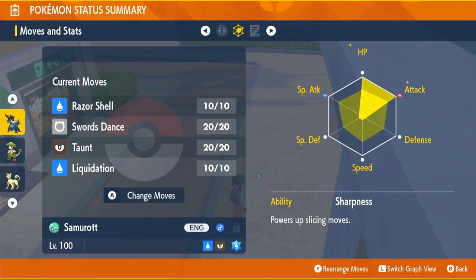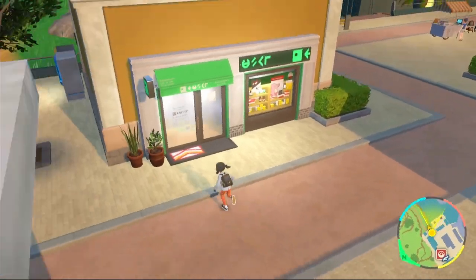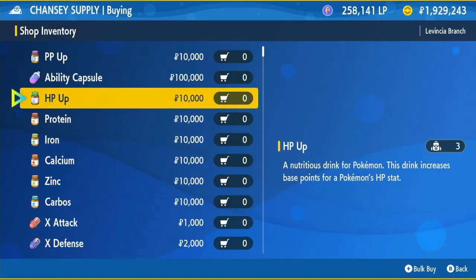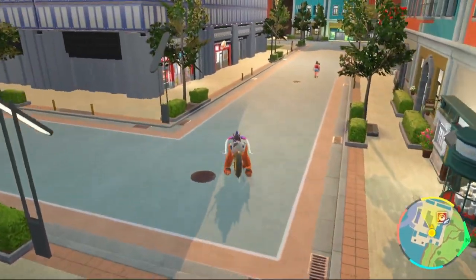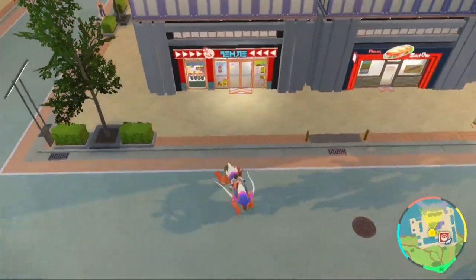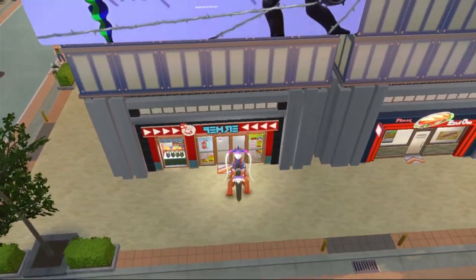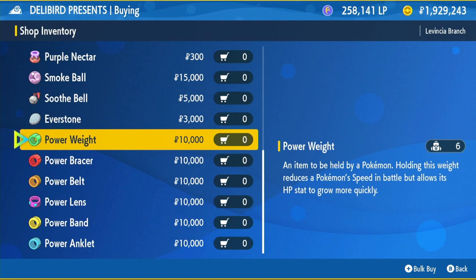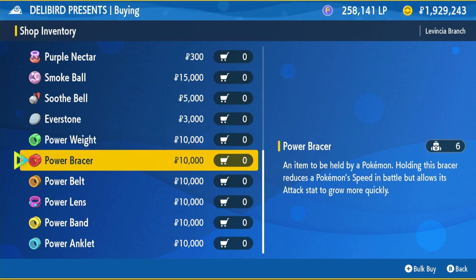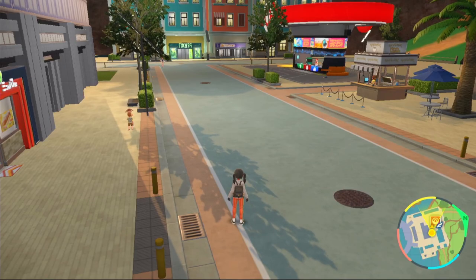The EVs we're going to be running are HP and Attack for damage and survivability. If you want to buy EV items, go to the Chansey Supply Shop and buy 26 HP Ups for HP and 26 Proteins for Attack. This will cost you 520,000 Poké Dollars, so it's quite expensive. If you want to do it manually, go to a Delibird Presents shop, click General Goods, scroll to the bottom. These will be your power items — buy Power Weight for HP and Power Bracer for Attack. These give 8 additional EVs per kill.